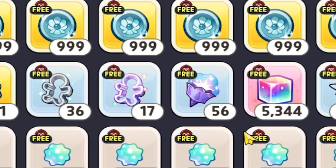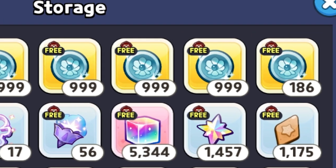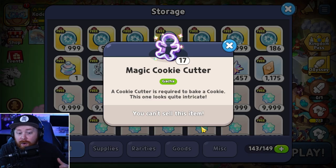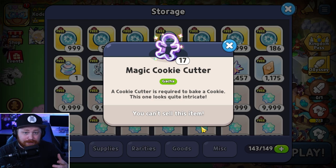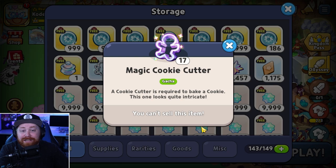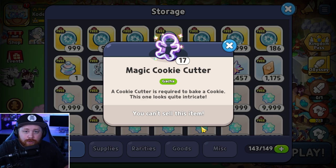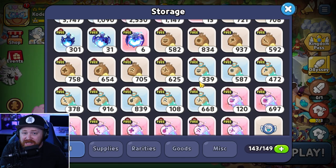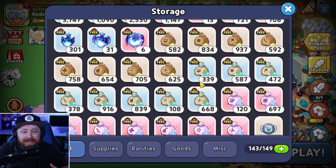Instead, focus on hoarding up all these resources and using them when they're going to directly benefit your account progression. For example, save your magic cookie cutters for when a featured cookie is dropped that is deemed by whales and content creators to be game-changing — a must-build cookie for every player. When that's the case, pop off some magic cookie cutters you've banked for that cookie. If not, skip them. Same goes for experienced star jellies and skill powders — save them for cookies that will 100% benefit your progression, not just burning them because you have them.